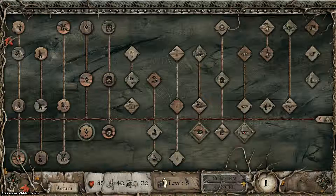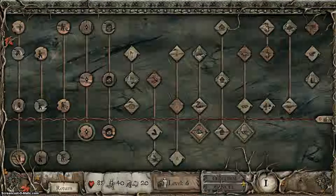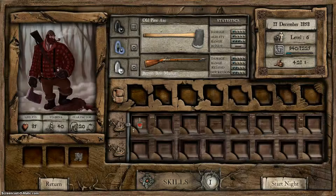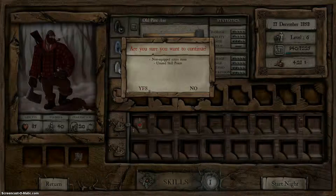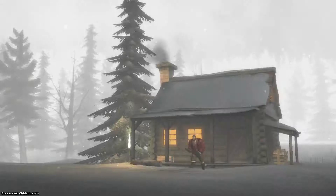There's a skill point to spend, but I don't really want to spend it on anything, so we're just going to call it good and start the night. We're going to start without the skill point, without the equipped item — that's fine. Skip all the acting. It's not really acting, it's more like people reading words off a piece of paper that they've never seen before.